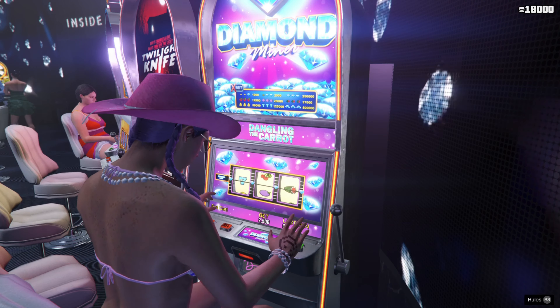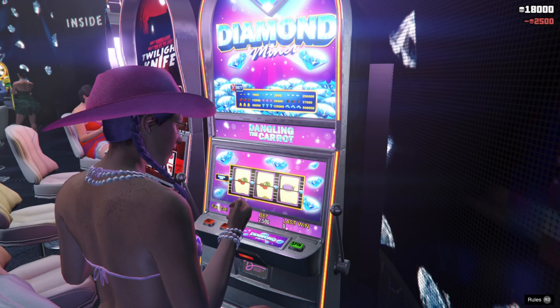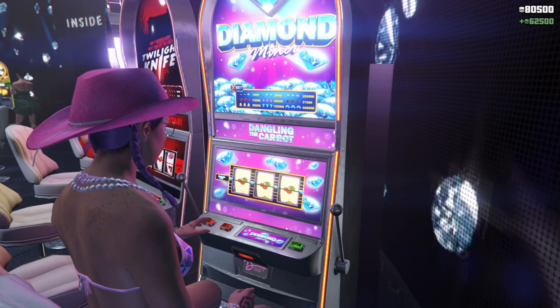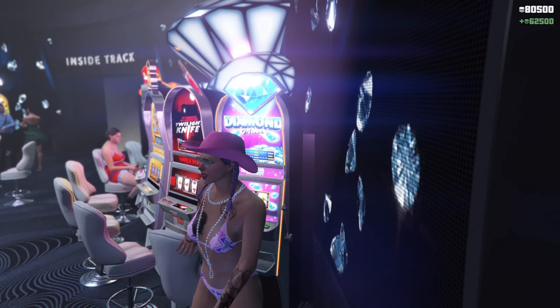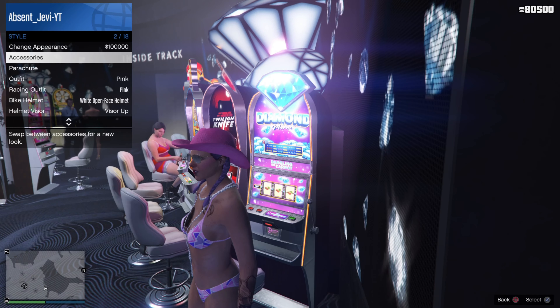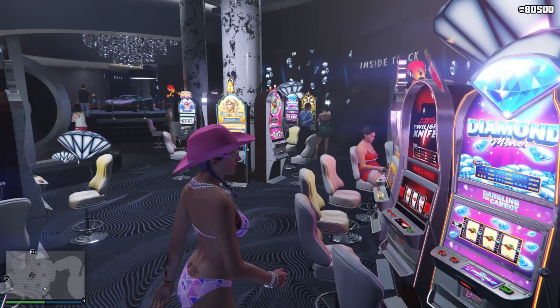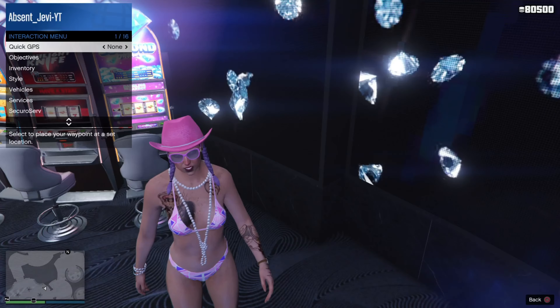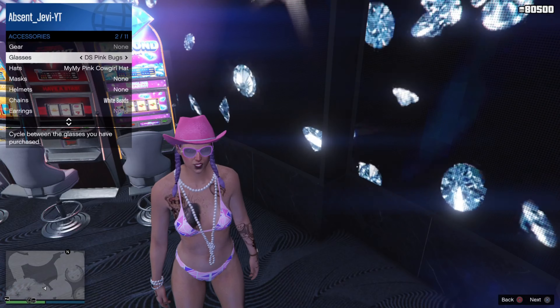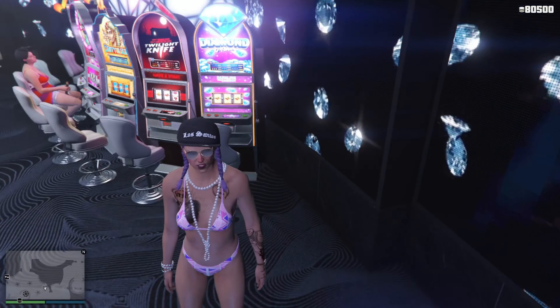You guys want to go to the diamond miner. I got really lucky — I went from 20,500 straight up to 80,000. If you go from like 20,000 to 21,000, all you want to do is keep changing your accessories until you see a little orange loading circle in the bottom right, which I'll zoom in on. When you're playing the machines, make sure to click triangle first to do the max bet — that way if you hit jackpot, you win like 2.5 million instead of only 500,000.